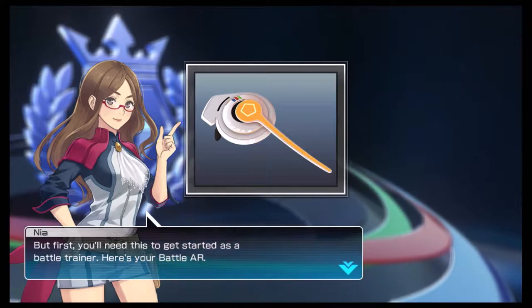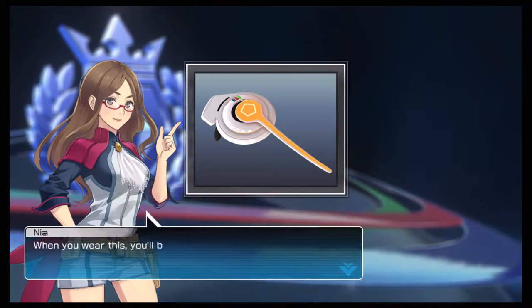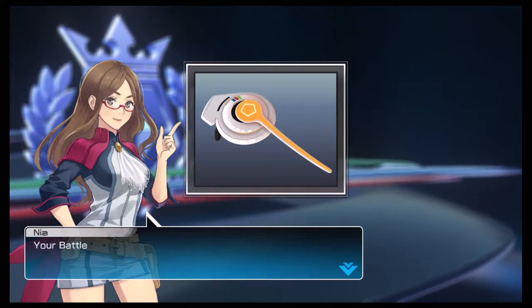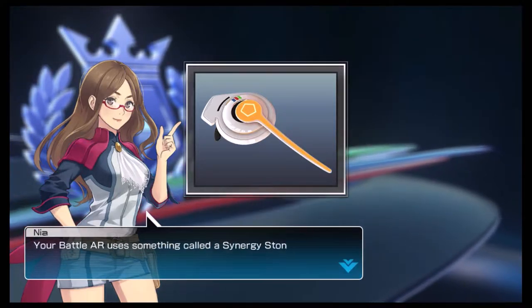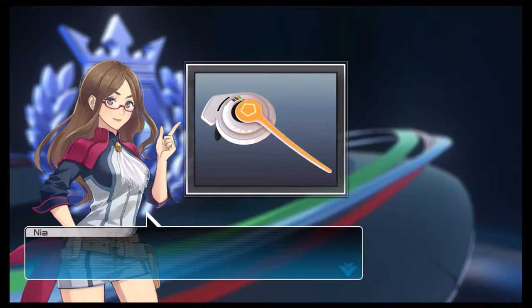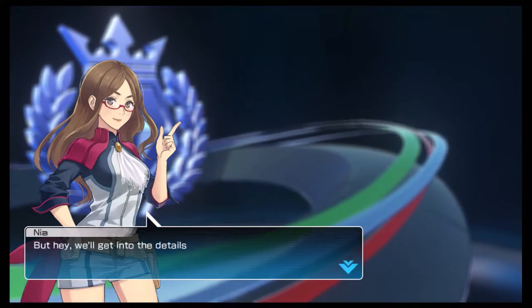Here's your battle AR. When you wear this, you'll be able to synergize with your Pokémon in battle. Your battle AR uses something called a Synergy Stone. There's actually a lot we don't know about them, but we'll get into the details later.